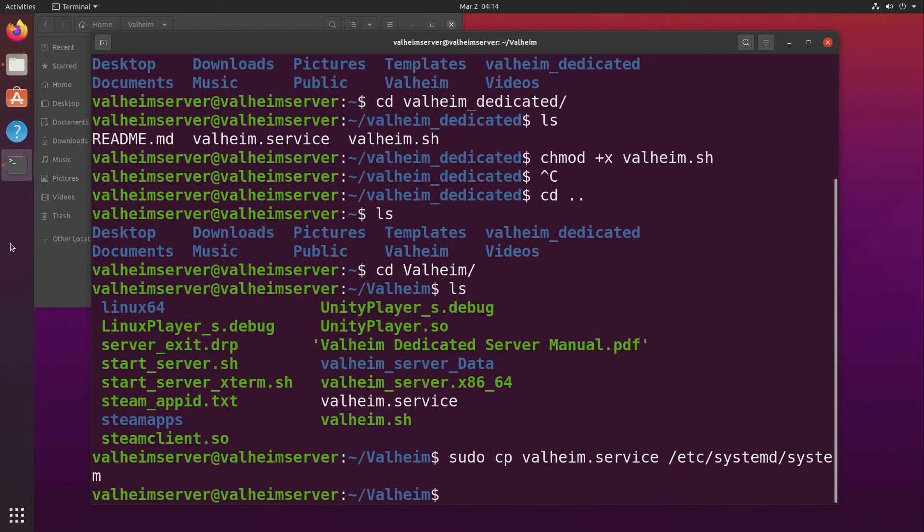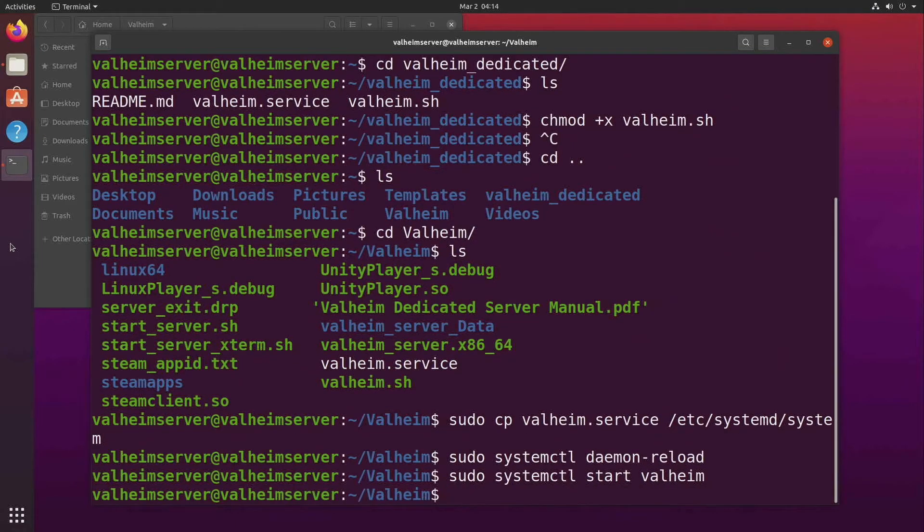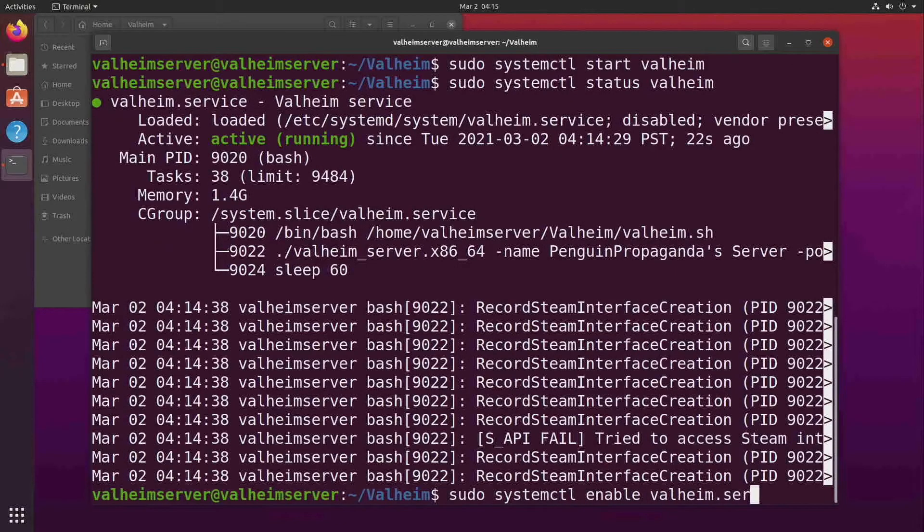Let's have the system reload the daemon list with sudo systemctl daemon-reload. Now we can start the Valheim service manually just to make sure it runs: sudo systemctl start valheim. Everything seems to be working — we'll give it a few seconds and then check the status with sudo systemctl status valheim. It's active, so we're running and everything's good. Hit Q to get out of that screen. Now we do sudo systemctl enable valheim.service.